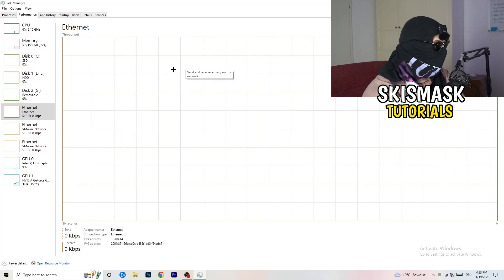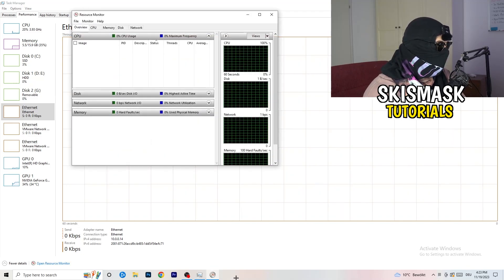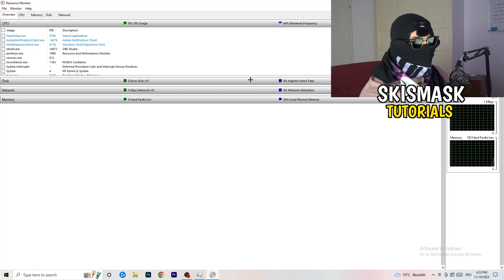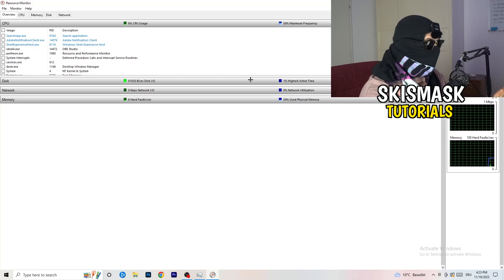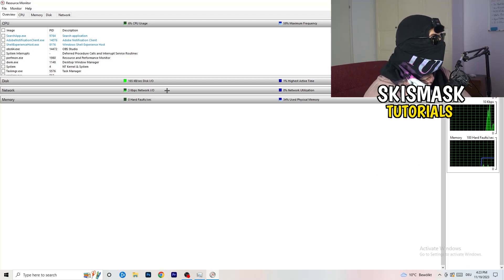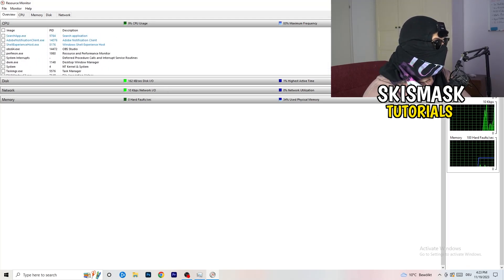What you really care about here is opening Resource Monitor, which is in the bottom left corner of that screen. Click on it to open it up. It might seem a little tricky but it isn't. You need to wait a little bit — just take your time, 10 to 30 seconds — and it will load every single application and background process that is currently using your network.